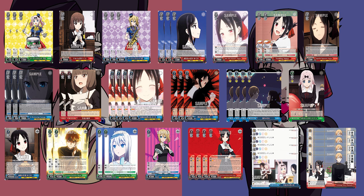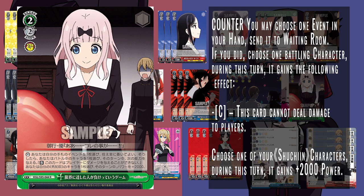Hitting level 2, we only have the 2-2 event. It's a money counter — you may discard an event from hand when you play this card, and if you do, the opponent can't deal damage to you, and you give one of your characters 2k power. This happens during the counter step, so on-attack burns wouldn't apply. But anything after the attack phase — like end-of-attack burn or re-stand — this counter is pretty effective against those, and it also prevents the damage of the actual swing itself.